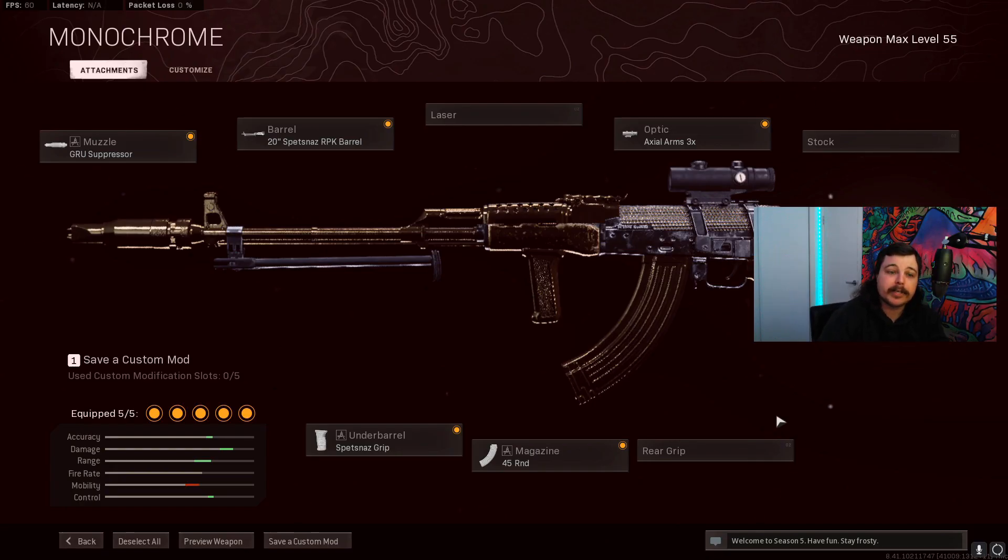First off, let's have a look at these attachments. I went with the Grues Suppressor, the Spetsnaz RPK Barrel, the 3x Scope, the Spetsnaz Script, and the 45 Round Mag.